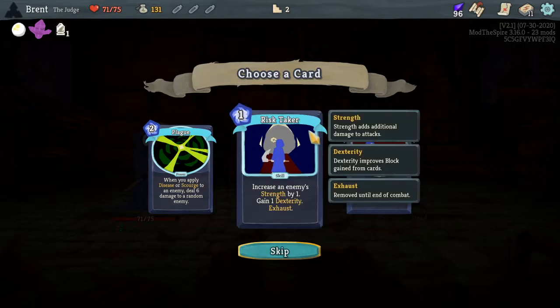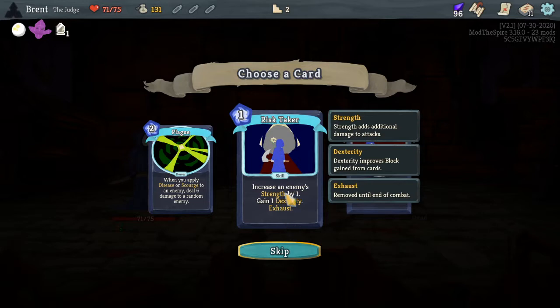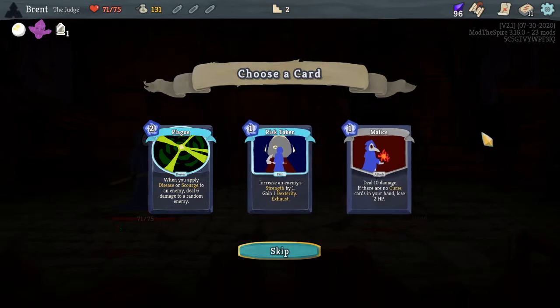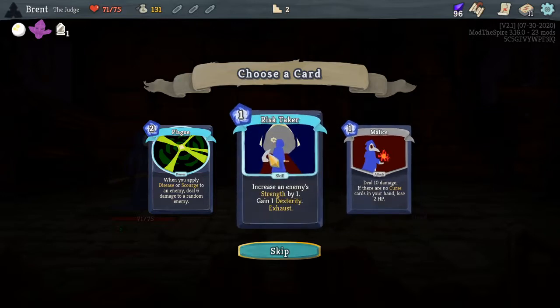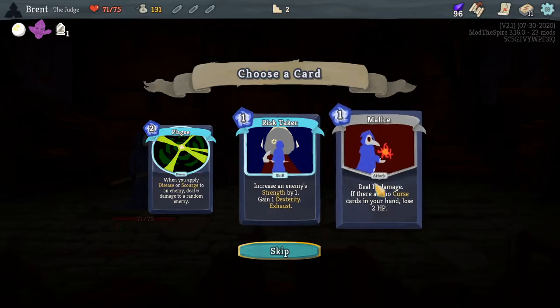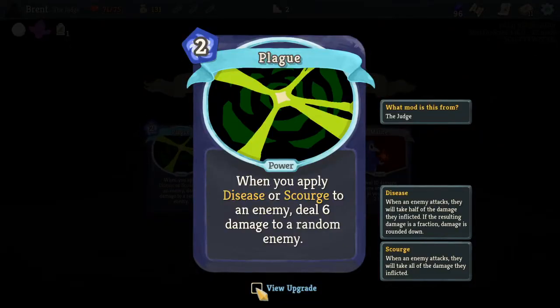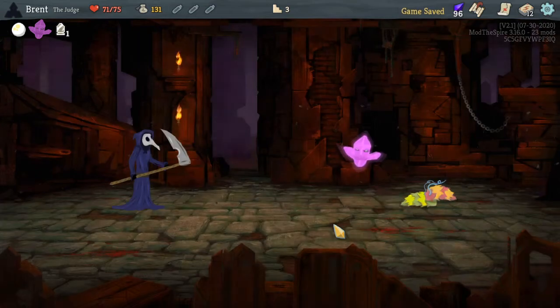Increase strength by one, increase dex — interesting. I don't know exactly how you'd benefit; it feels like it would be worse because if the enemy does multi-attacks you aren't gaining anything, and there aren't a lot of cards that benefit from multiple blocks. Ten damage — if there is no curse card in your hand, lose two HP. I don't like that. The upgrade brings it to one though. I'm going to take Flake — that was kind of what I was looking for.